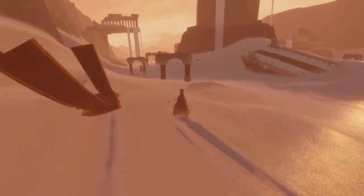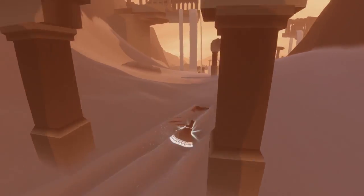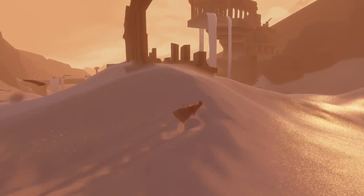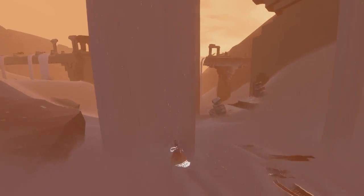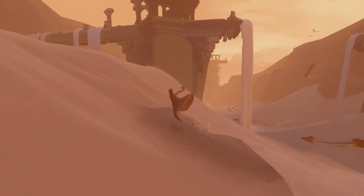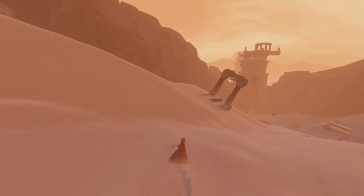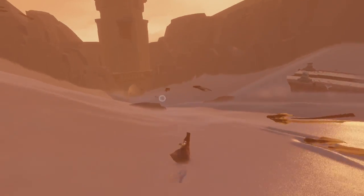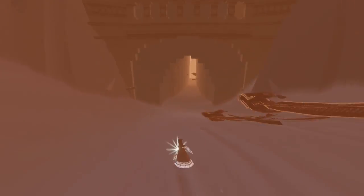For the first part I'd definitely recommend you stick to the left. I did this twice just to see if it made a difference, and there were definitely a lot more arches on the left side. For the second section it doesn't really matter which way you go. If you're having trouble, just go slow and take your time, and if you want you can follow the same route I use in this video — you should be able to get the trophy without much of a problem. It's a pretty easy one, but it can be a bit difficult if you don't know which way to go.